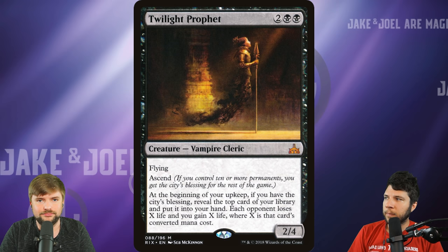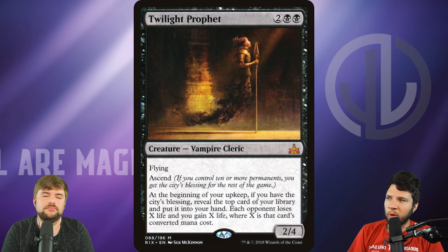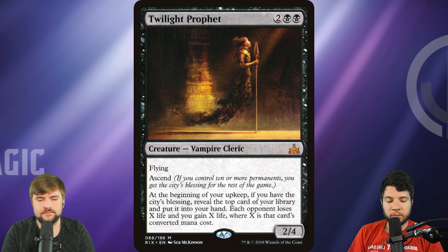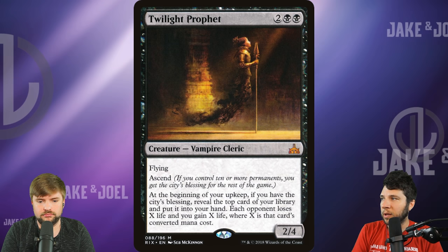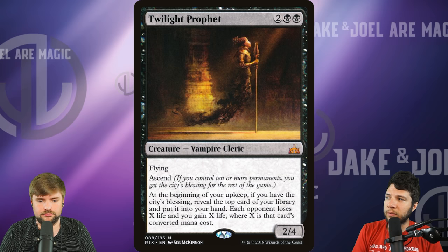Next we've got Twilight Prophet — it's got an Ixalan block ability stamped right onto the card, which means it's probably not going to show up. That doesn't mean a reprint can't thematically work. Ixalan is another set that's really exploded after being out of print for a while. Twilight Prophet is a very strong vampire — it is card advantage, it is a drain, it is everything you need. It is a must-answer. $25, only in Ixalan.